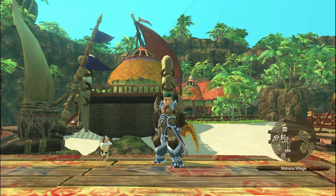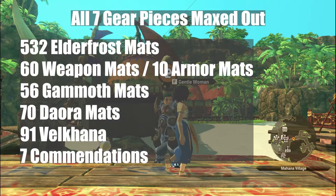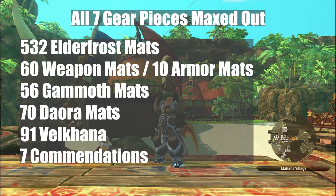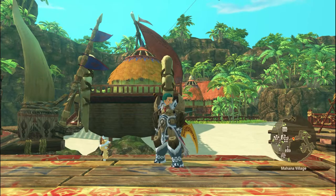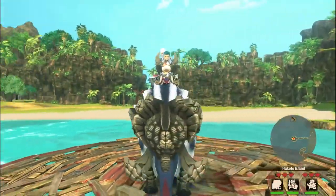If you're looking to grind out all seven pieces of gear and maxing them out, you're looking at about 532 Elder Frost material, 60 weapon material, 10 armor material, 56 Gameth material, 70 Deora material, 91 Valkana, and seven commendations. So it is a grind, but if you're a 100% completionist type person like I am, it's just good to have a number of what you need.